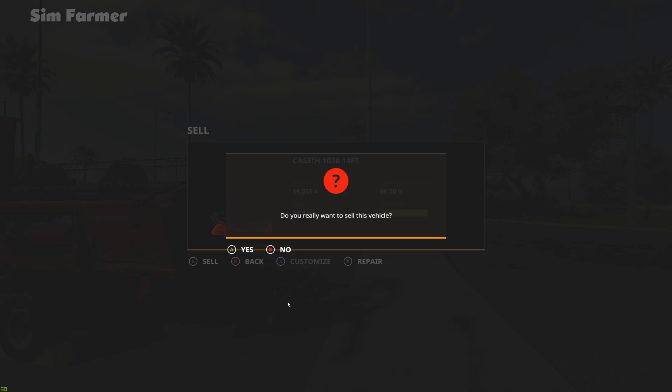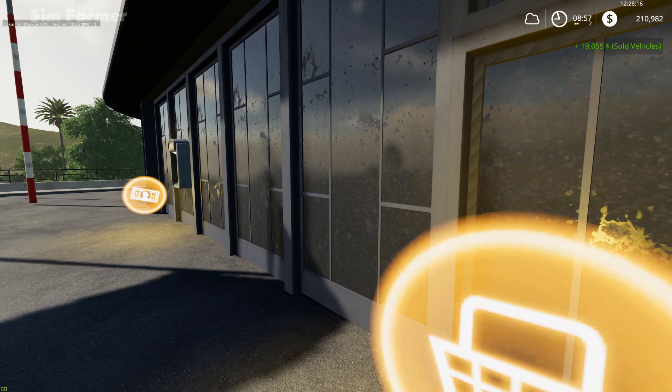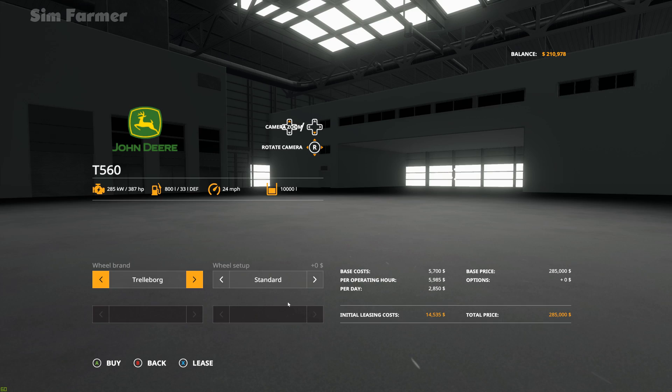Then we've got the header for another $19,000. Now looking at what to buy — we've got a few options as a step up from what we've got. A lot of the Massey Ferguson options, but I really want to go for the John Deere T560. I haven't actually used this particular harvester yet in FS19, because in the Ravenport timelapse series we've got the bigger John Deere combine, so I thought we'd go with this one.